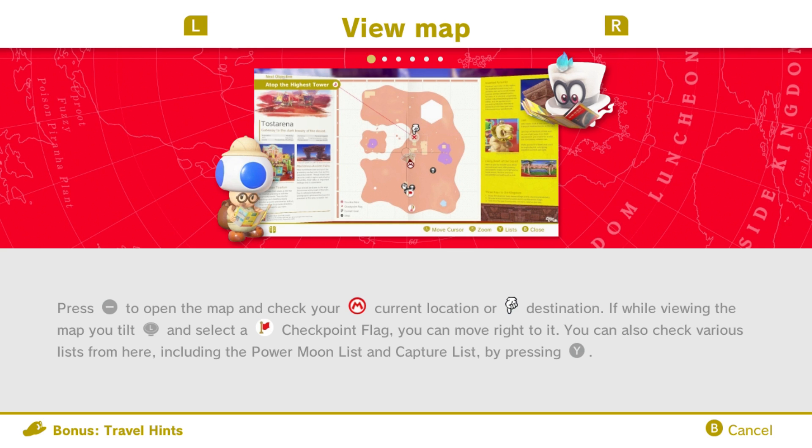What is this? Press minus to open the map and check your current location or destination. If while viewing the map you tilt and select a checkpoint flag, you can move right to it. Oh, that's useful. Good to know.